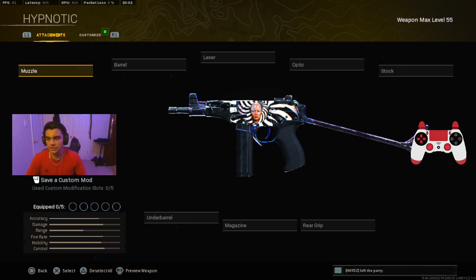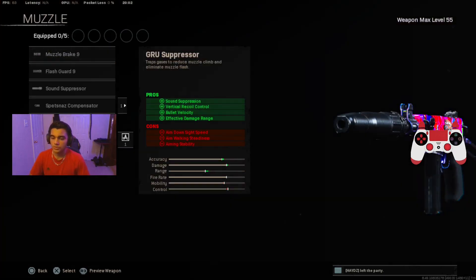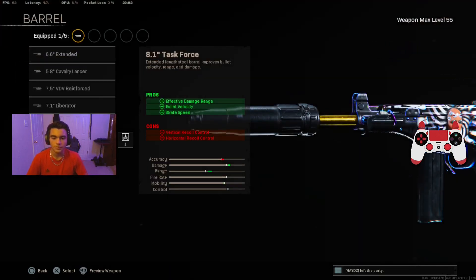Here is the OTS9. Starting off with the muzzle we're putting on the GRU Suppressor for sound suppression, vertical recoil control, velocity, and effective damage range. Next for the barrel we're putting on the Task Force barrel for effective damage range, velocity, and sprint speed, which is really important for an SMG.